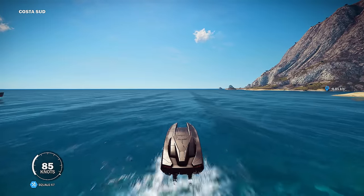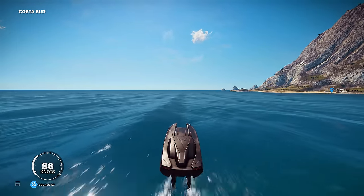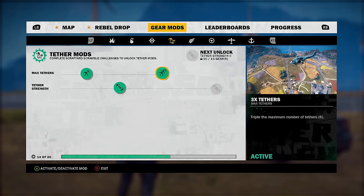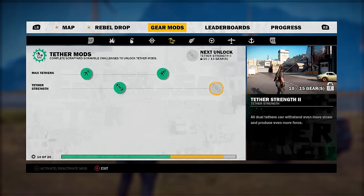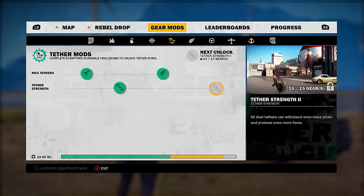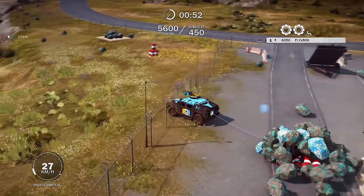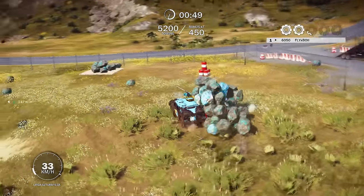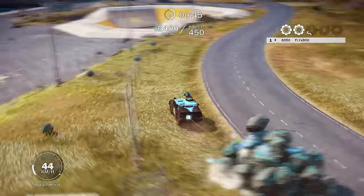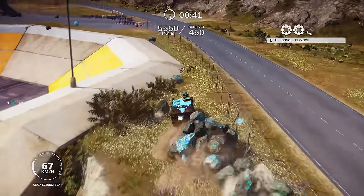Before I show you the location, there are a few things we need to take care of so we can bring this vehicle to the garage. First, you need to make sure that you have tether strength two and the four tethers unlocked at least. If you have the third strength and the six tethers, you're well off. To unlock these mods you need to compete in the bavarium challenges — at least two of them — to get tether strength two. If you five-star both of them you can also get the six tethers, which will make this a lot easier.